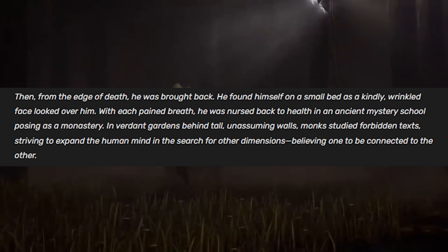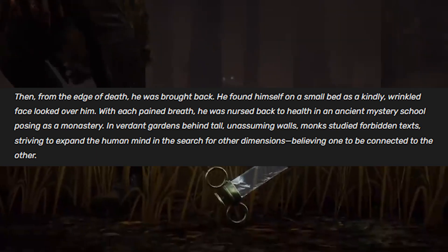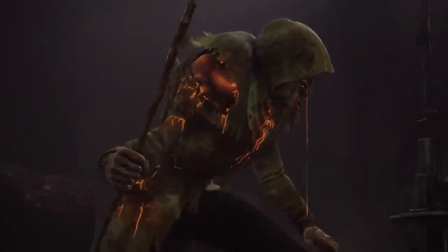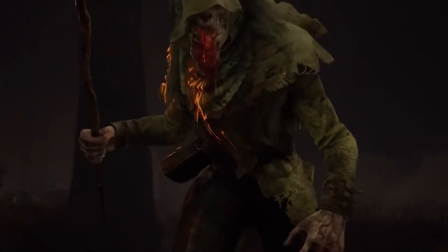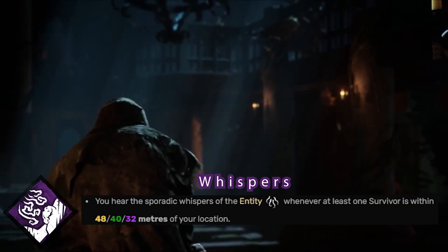Eventually he made enemies and they knocked him out, abducted him, and took him to an ancient mystery school where monks studied forbidden texts. He discovered things that made the monks uneasy and afraid of him, and eventually they forcefully sent him to an opium den where he heard a whisper that beckoned to him, urging him to discover dimensions beyond human intervention — and he followed. Which is where our second perk, Whispers, comes into play.